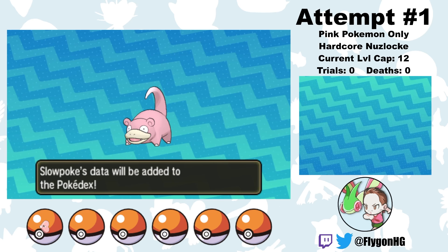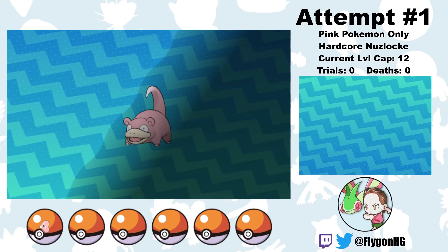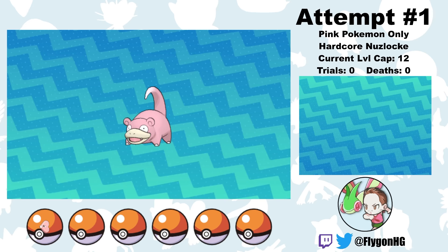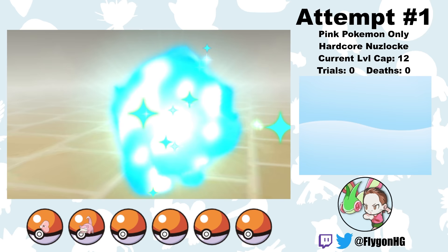There's actually immediately another encounter I can get from Route 1 — a Slowpoke — so I catch him and name him Crazy For You. Unfortunately, Slowpoke is quite terrible, so without making Luvdisc my starter, this challenge would be completely impossible with level caps, since the Totem Gumshoos in the first trial knows Bite, and there's really nothing little Slowpoke can do about it. With B-Mine, I have a much better chance of beating the first Totem and making it off the first island.